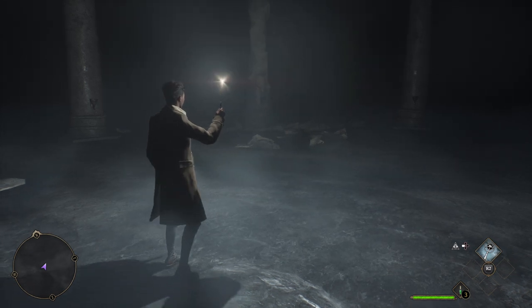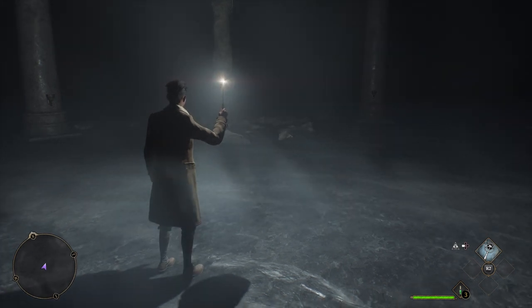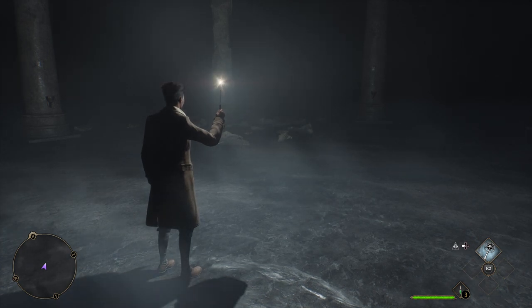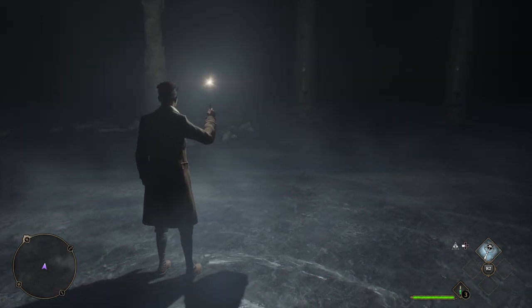Here we are in a target area — we just got done fighting the Knights with Professor Fig. This is where we're gonna find not only our fifth but our sixth and seventh chests. There are three in this area, and to find them you have to use Revelius, otherwise you could be running around here like a maniac. So let's hit Revelius.